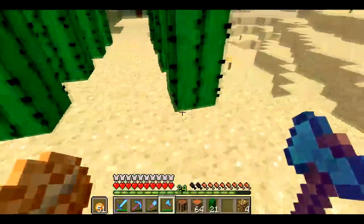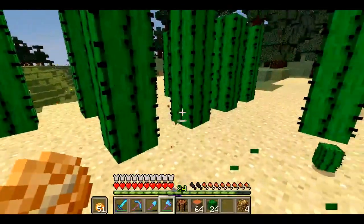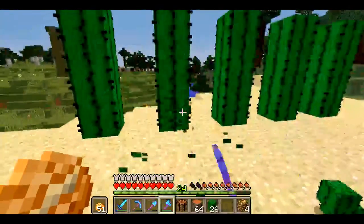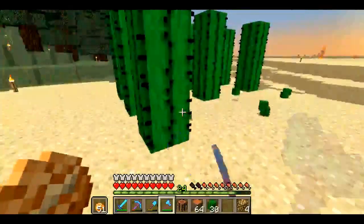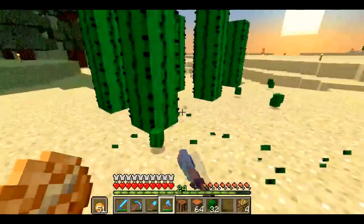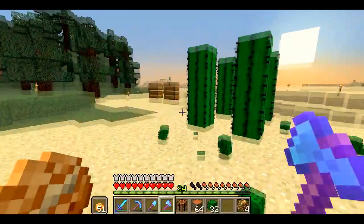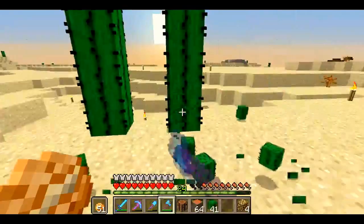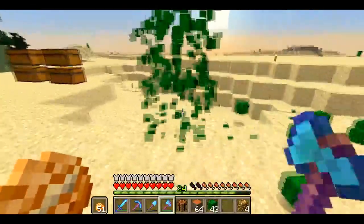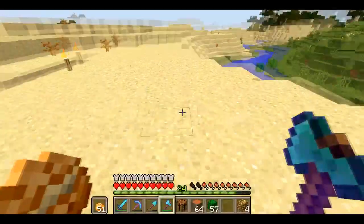I just went over here — I got the melon and pumpkin farm done. The cocoa bean farm is completely operational, it's about ready to harvest, so I'll demonstrate that here in a minute. Right now I'm just picking up all our cactus, and I'm going to bring some sand over there and we'll get a little decorative cactus farm going. Once I get all this picked up — that looks like all of it — let's head over there.